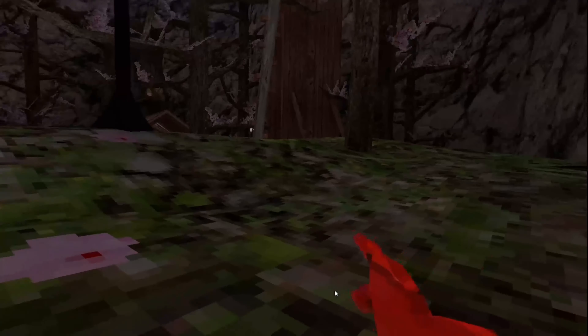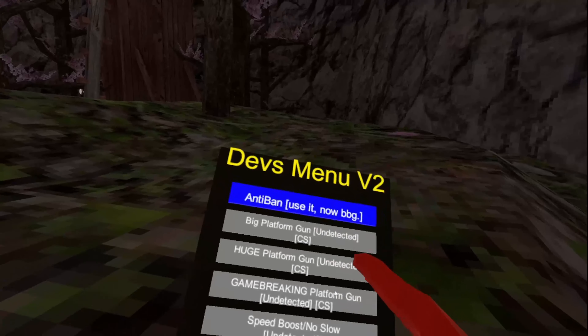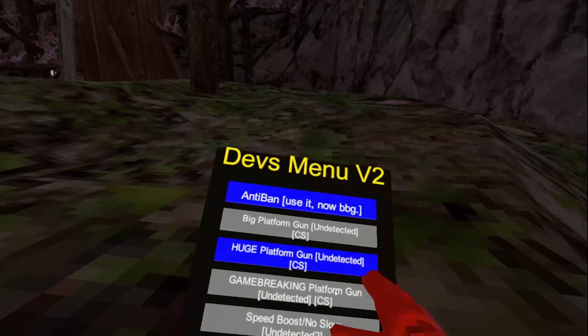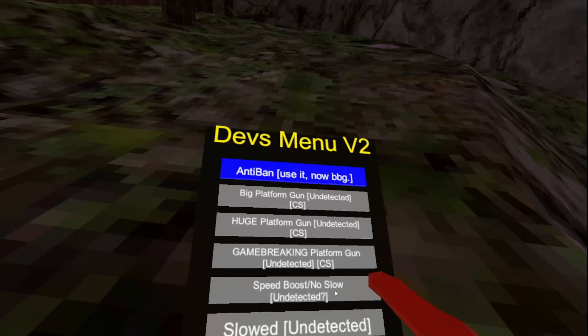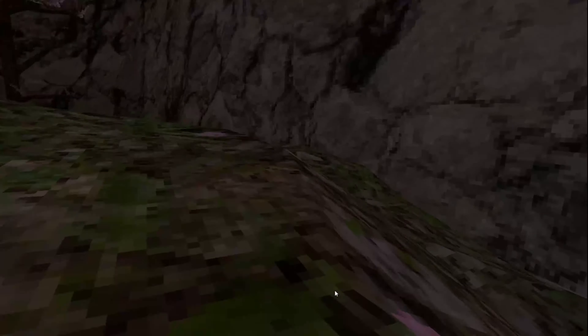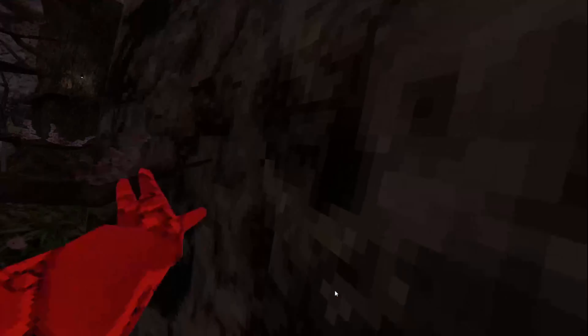Big platform gun just makes one big platform, but I don't know where it places so it doesn't work for me. Huge platform gun — blindsided game-breaking platform gun. Speed boost with no slow makes you go faster, but since I already have rock monkey on it just maxes out your speed to rock monkey so it doesn't really work.